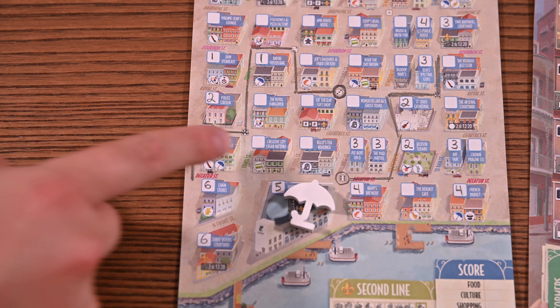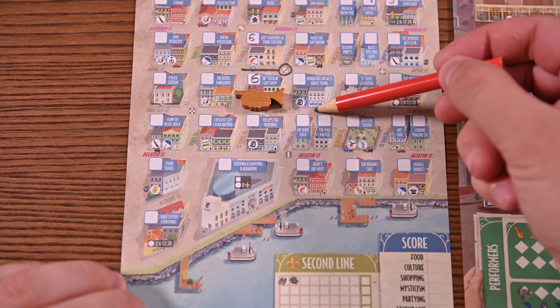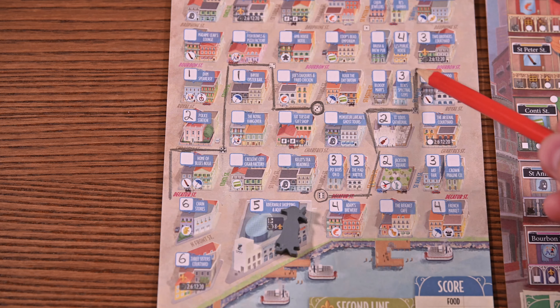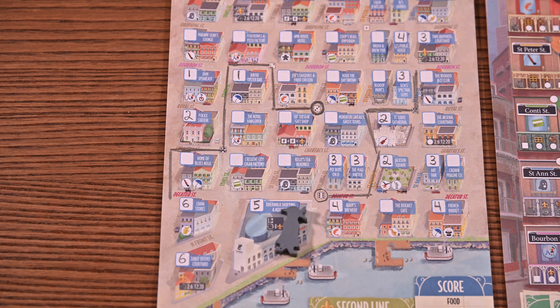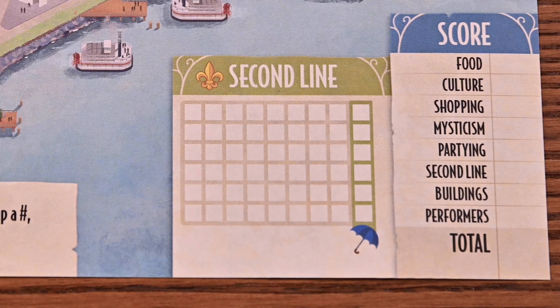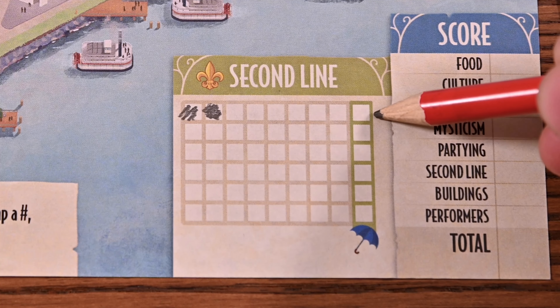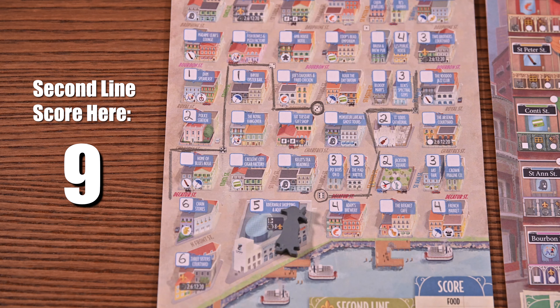The second line is allowed to go down named and unnamed streets and even along the four edges of the map. It is not allowed to go down alleys between the pairs of small buildings. The other important rule is that the second line can only go where it has not been — while it can intersect and cross other portions of itself, it cannot double back on itself. Once the second line advances you'll count how many mapped buildings are touching it on your map and mark an equal number of empty boxes on the second line track, left to right one row at a time. You'll gain an umbrella icon when you mark the last box in each row. Each mapped building can be counted once per second line scoring, even if the second line touches the building on multiple sides.